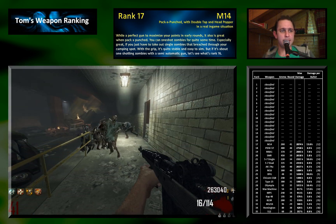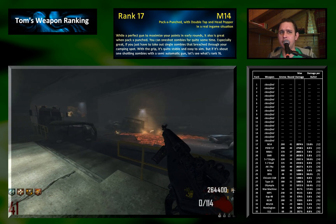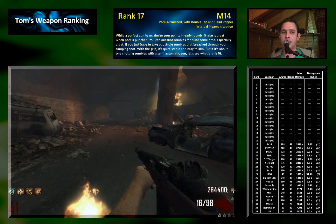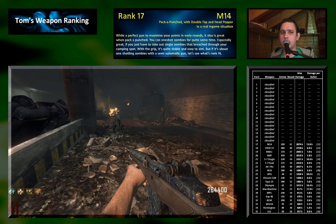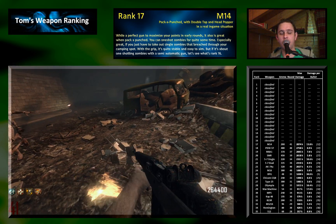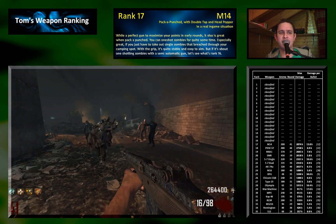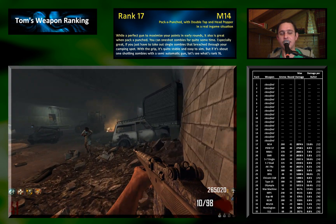Anyway, that's a bit off topic. The M14 is just perfect when you want to take out single zombies with one shot. So when you camp somewhere and a zombie breaks through your defense, you can one-shot it with a headshot using the M14 for quite a long time. That's pretty cool. It also does very nice damage against hordes and penetrates well through zombies. The problem is that semi-automatic guns are never as fast as automatic ones, so it's not always convenient.